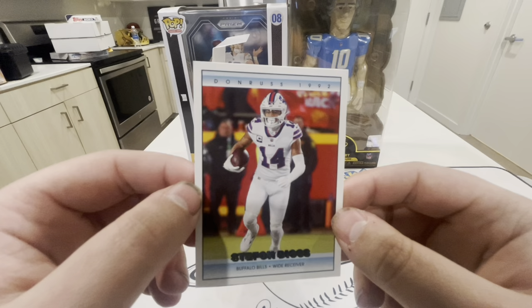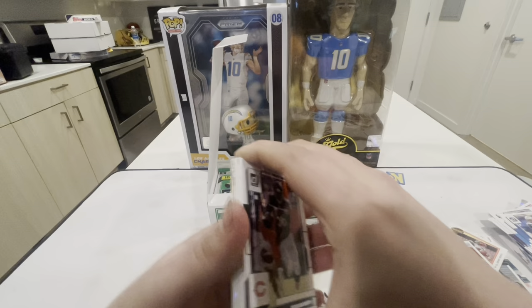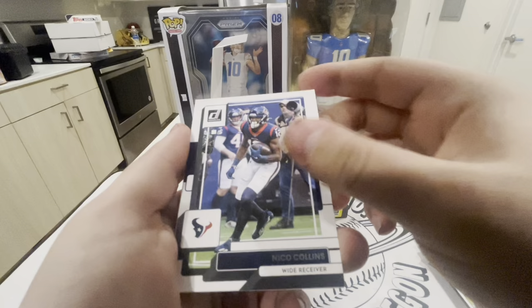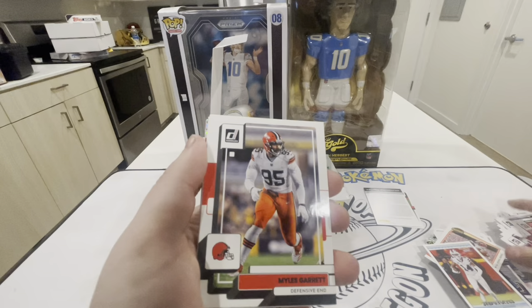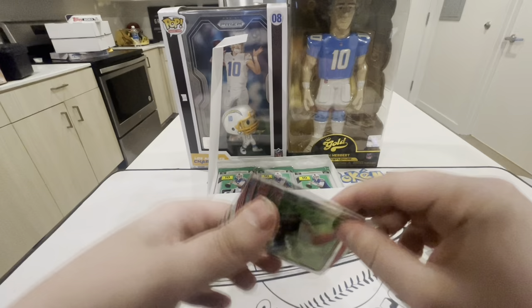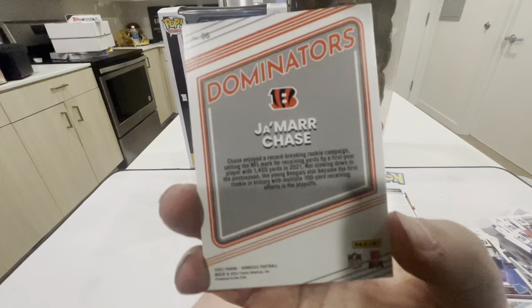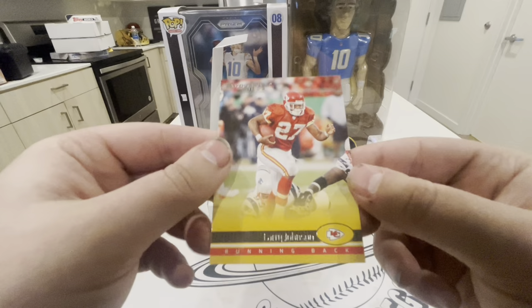We're ten minutes in and I don't even know if we're halfway through. Pack 6 — Saquon Smith, Nico Collins, Jalen Waddle, Matt Judon, Cameron Brate, Miles Garrett, Fadarian Mathis rookie. Dominators Jamar Chase — no numbers. Gridiron Kings Garrett Wilson, Rookie of the Year. Then Larry Johnson for the Chiefs — I'm getting a lot of Chiefs cards.